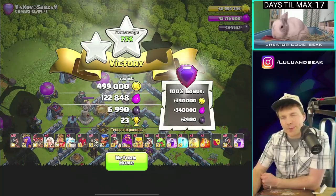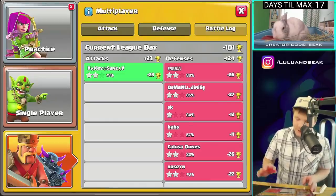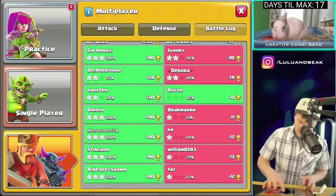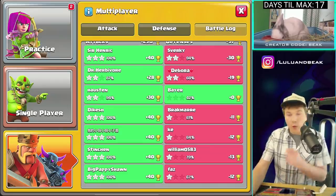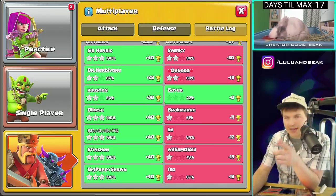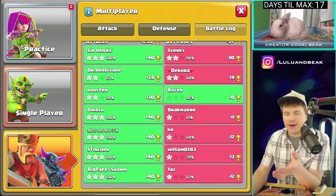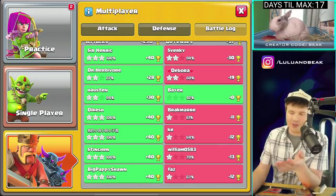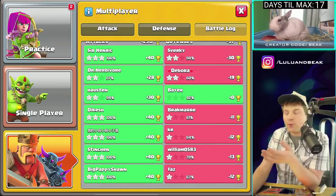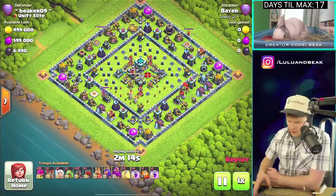Let me show you guys the battle log. Look at yesterday — three star, almost three star, three star, three star, wow! So how many raids? Two, four, six, seven — I could have done one more. If we'd gotten one more three-star that would have been six out of eight. It was pretty late — like 11 or 12 PM — so I called it. We also won on defense, let's see what they did real quick.